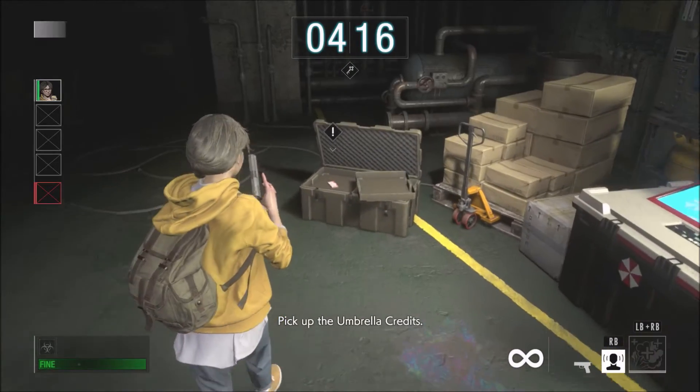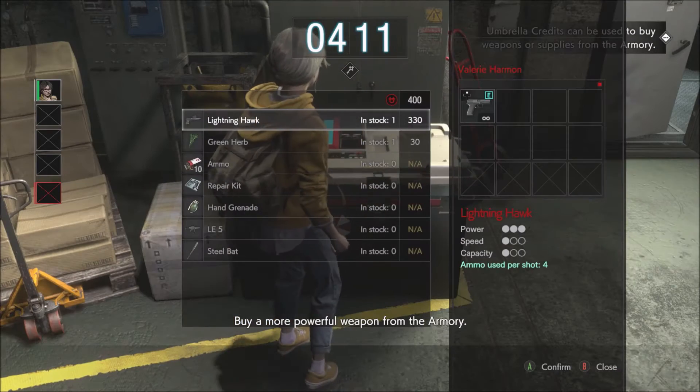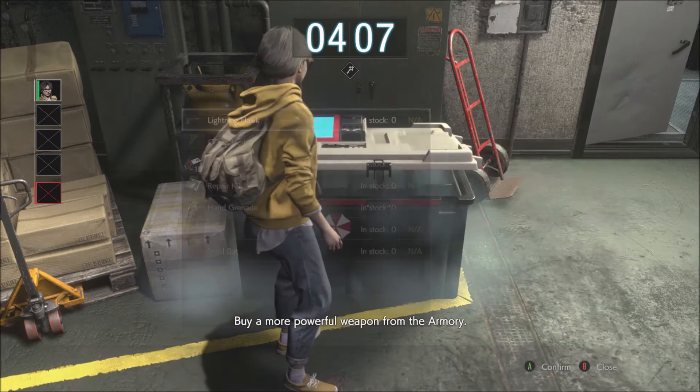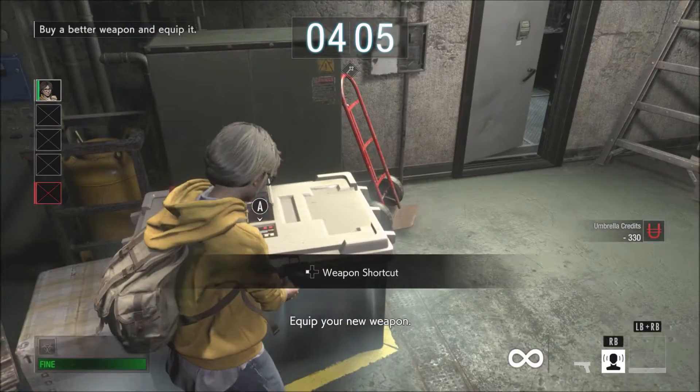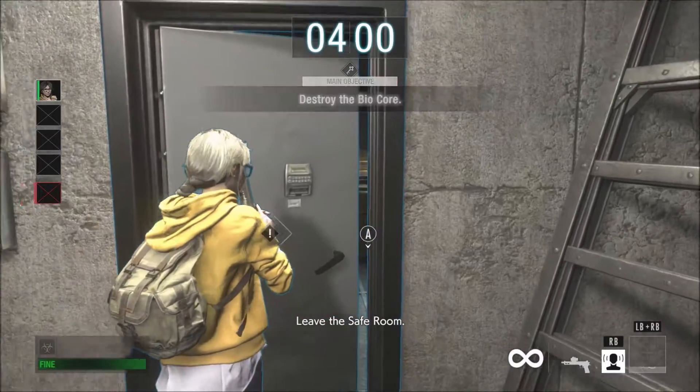Pick up the Umbrella Credits. Buy a more powerful weapon from the Armory. Equip your new weapon, then leave the safe room.